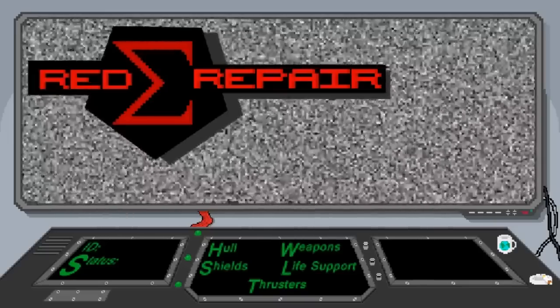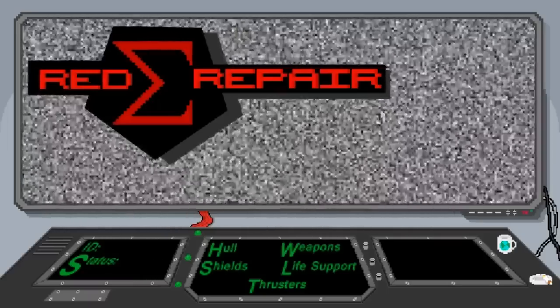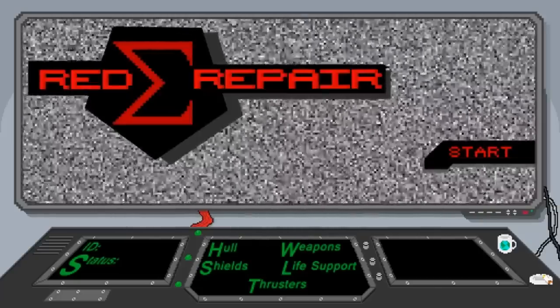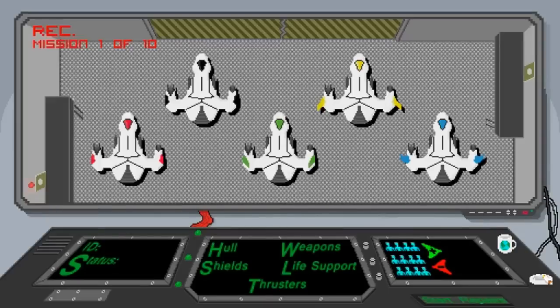Playing Red Repair. There are weapons, shields, life support, and thrusters. There were literally no instructions on the page. Arrow keys, H for hold, W for weapon, L for left foot — I don't understand games that don't give me instructions, they just confuse me. I refreshed the web page version with no change, then downloaded it to my computer and now we have a start button.